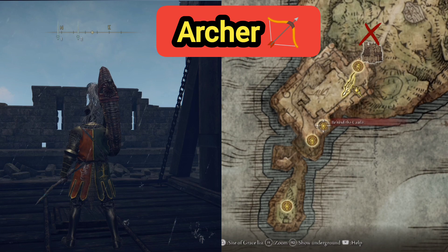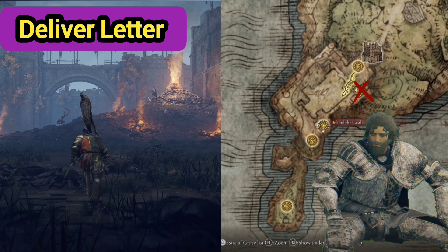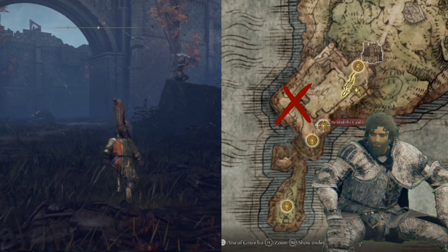This castle is defended by a giant archer. Once we get by that archer, we're going to head up a lift and then we're going to be delivering a ladder. The spot we're going to is going to be on the left, on the very top right up there. To get to that location, we're gonna have to fight our way through and go through the back.